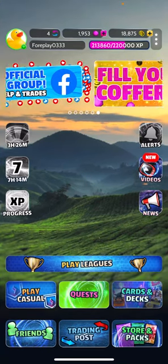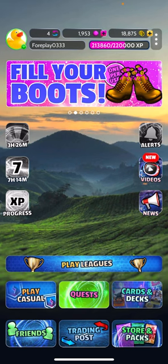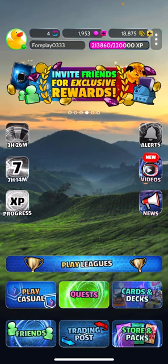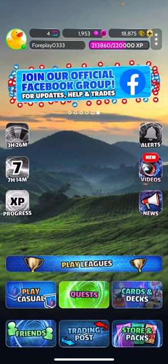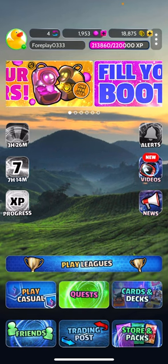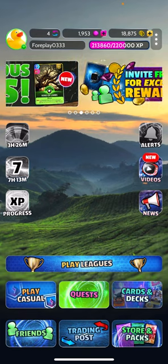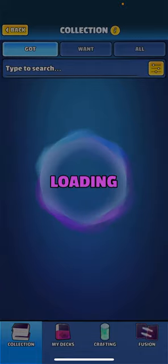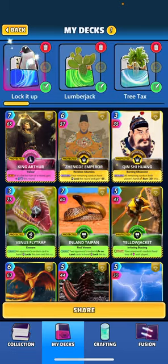Tonight I want to do a deck I haven't done yet. I've done similar types of decks as far as adding burn mechanics, but I want to focus on decks that lock our opponent's cards specifically, and then try to burn them. I'll use Yellow Jacket and cards like that to ding my opponent's cards in hand, making it really annoying for them to play cards. When they finally get to play them, the power is mostly gone. I've titled this one 'Lock It Up.'